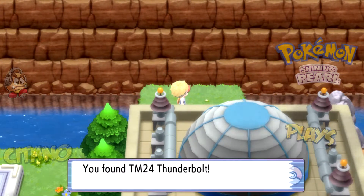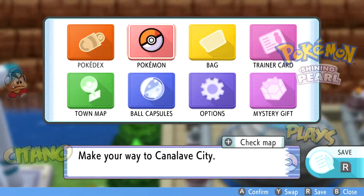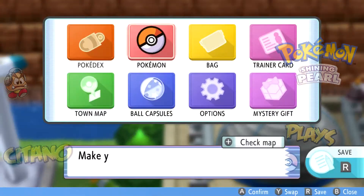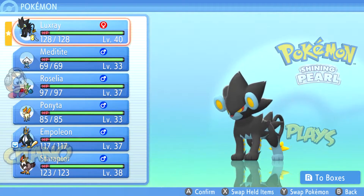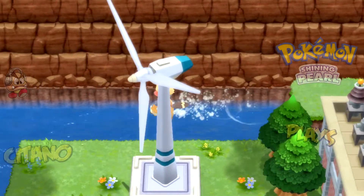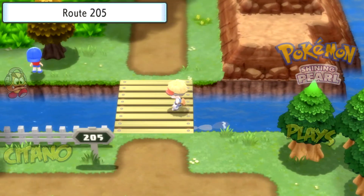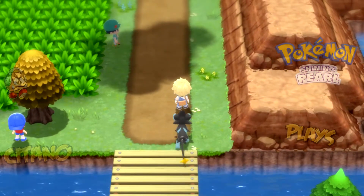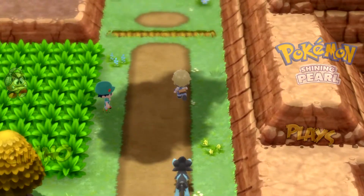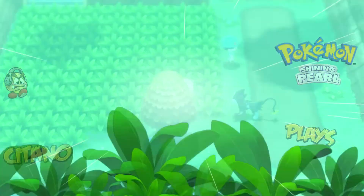It's TM 24 Thunderbolt! In my opinion, Thunderbolt is the best Electric attack for special attackers. It's not the strongest, but unlike Thunder which doesn't have perfect accuracy, Thunderbolt will hit reliably — as long as you don't have an accuracy drop, you will land Thunderbolt.